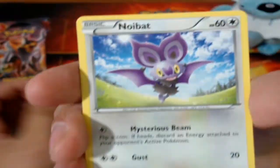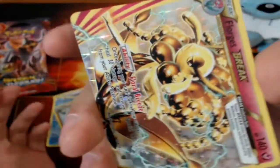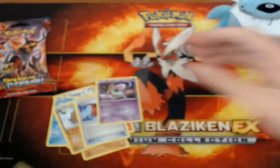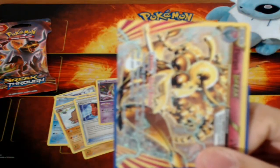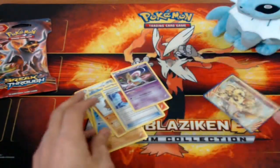We got Swinub, Noibat, Skiddo, Zorua, Vanillite, Piloswine, Brakeson, Assault Vest. Florges Break! Only like my fourth or fifth one, but it's still kind of an ultra rare. And the rare is Haxorus. I don't have any other Breaks to compare it with, but I don't think this is the misprinted version — depending on the back you can tell if they're flipped, and I don't think this one's flipped. I think this is meant to be the right way to hold it, but I'm not sure.